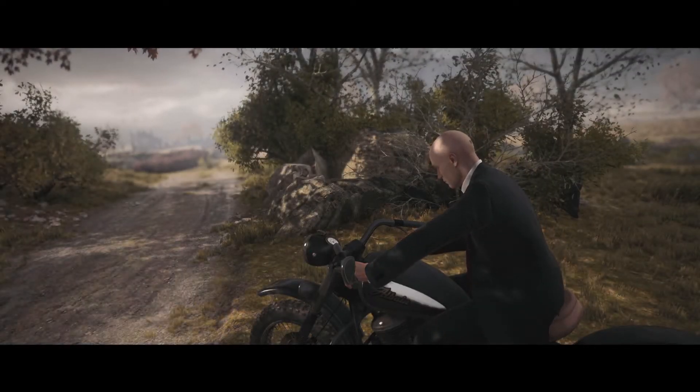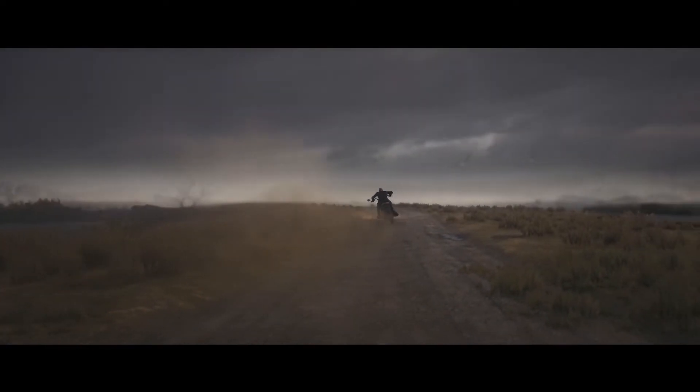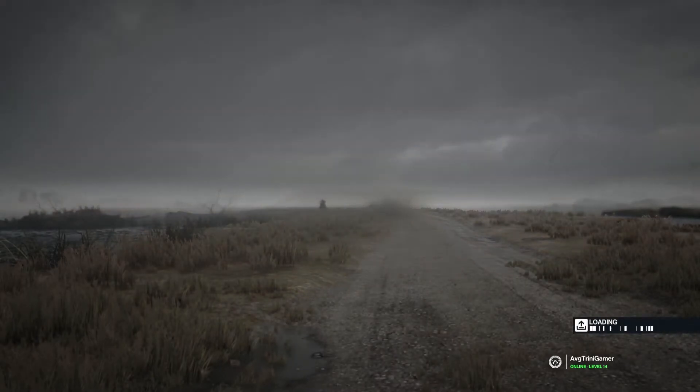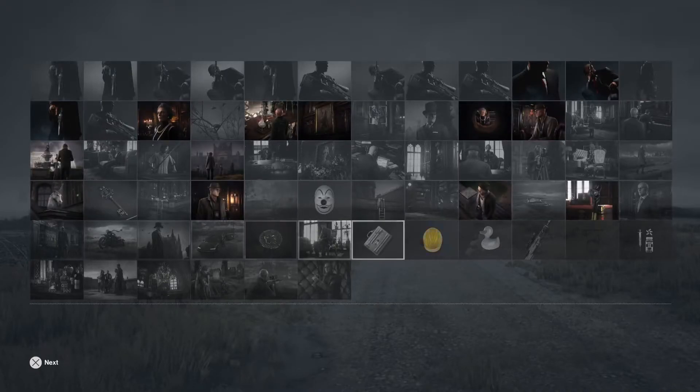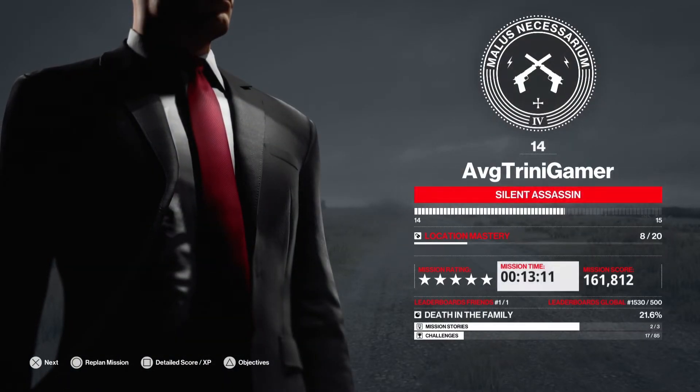Quick and easy, and quite simple. Now you're going to see the rewards — you get Suit Only, Silent Assassin, and then the peeping hole challenge and the magical horn. Silent Assassin in 13 minutes and 11 seconds — very quick.